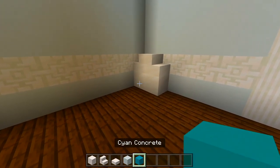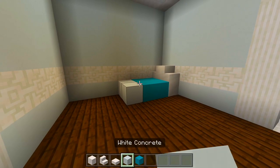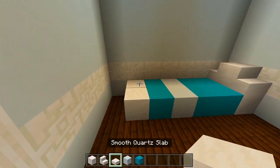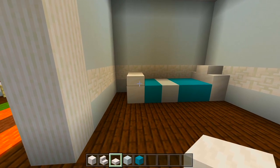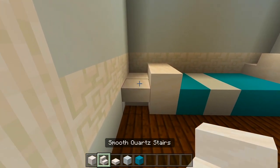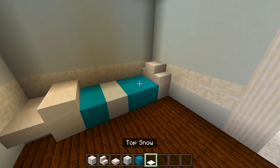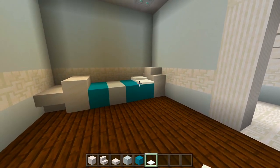I'll have two strips of cyan, a strip of white concrete, and another strip of cyan. Then I'll have two full blocks of smooth quartz here with slabs for the footboard. I also went ahead and marked that out. I'm going to maybe have a full block right there and a stair for a little table. We could add something on that. Now let me grab the snow - I'll have maybe two layers there at the back and one here more towards the front, so those will be the pillows.